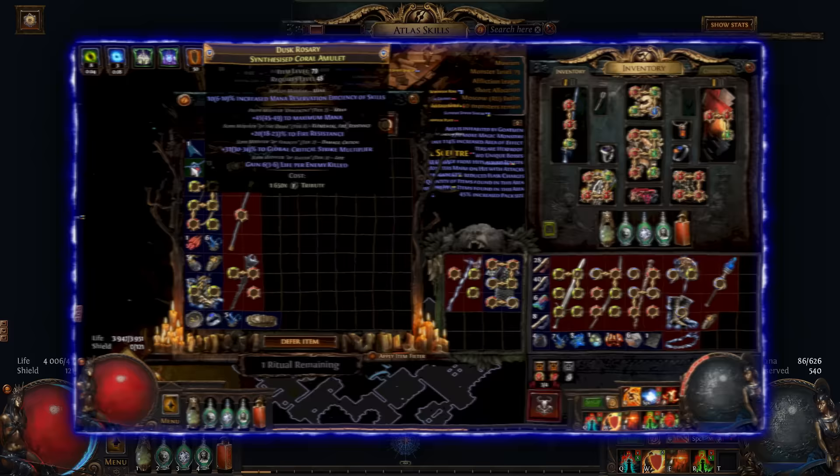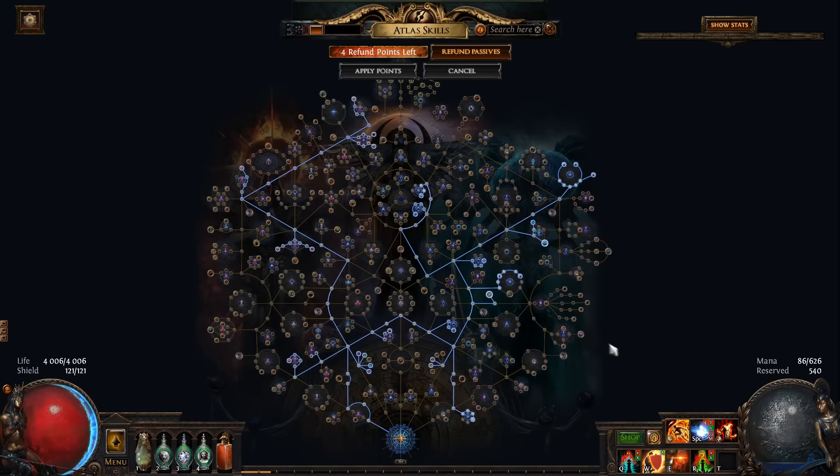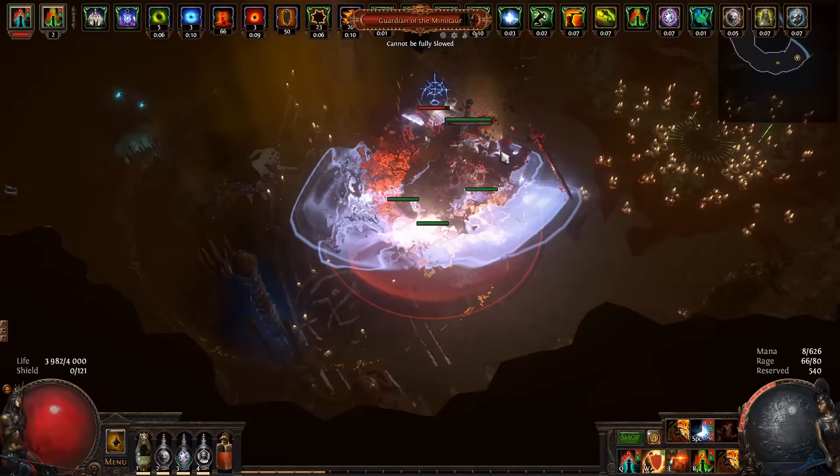Finally finished my last map, and here is my final tree. As always: Ritual, Expedition, Harbinger, and Smuggler's Cache. By the way, can't wait to try the new Heist — the new reward items look really cool.